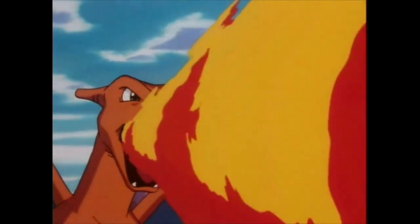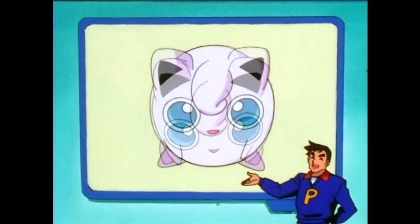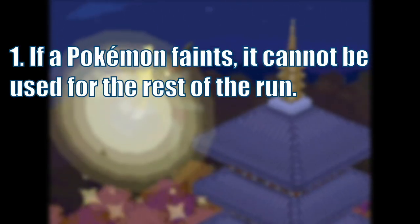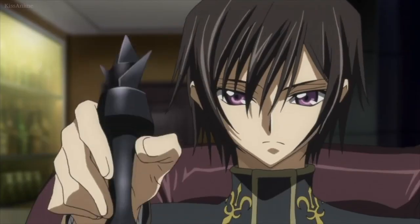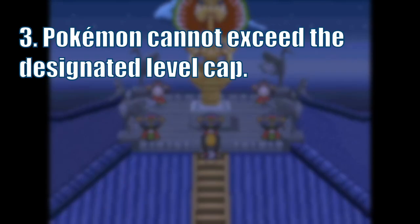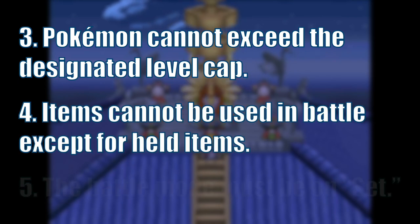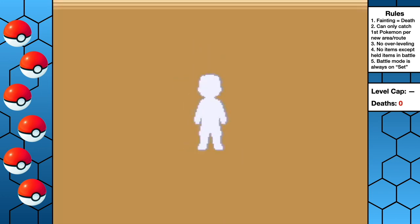Hey guys, it's Eremia, and this is my first time trying a hardcore Pokemon Nuzlocke. You're probably familiar with what a Nuzlocke is, but a hardcore Nuzlocke has even more rules to make the game more challenging. The first two rules are standard: if a Pokemon faints, it is gone for good, and we can only catch the first Pokemon in each new area. We aren't allowed to overlevel our Pokemon past the next Gym Leader's Ace, we can't use items in battle except for held items, and the battle mode has to always be set.